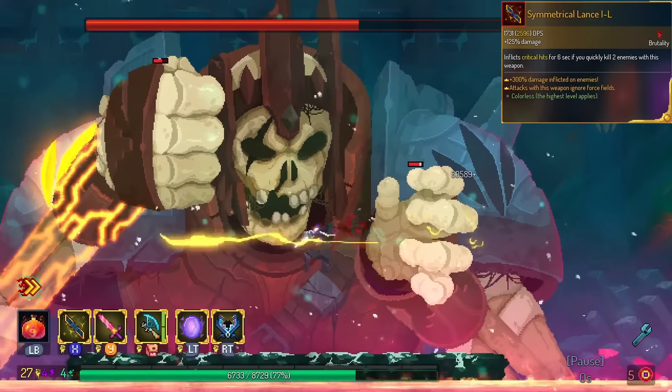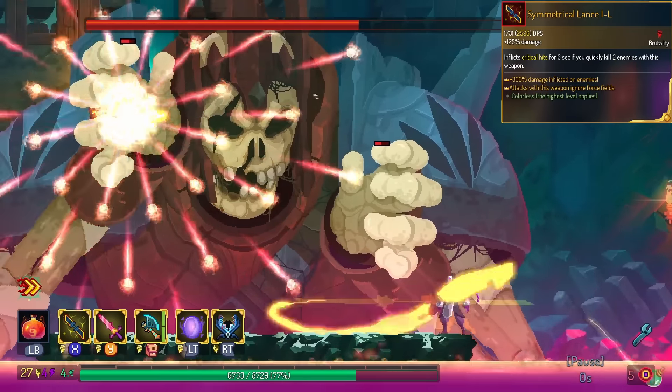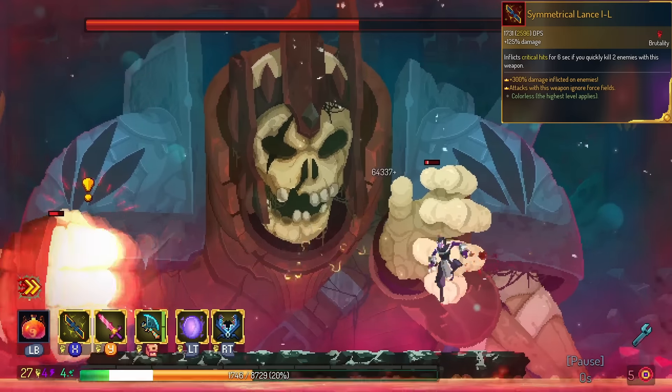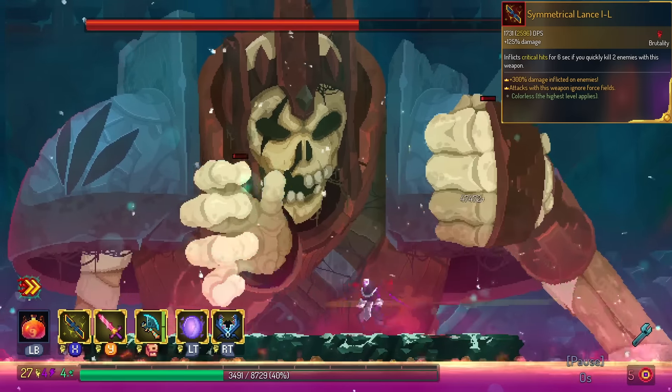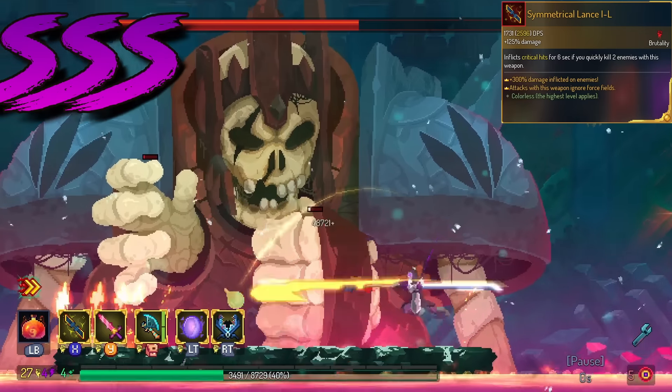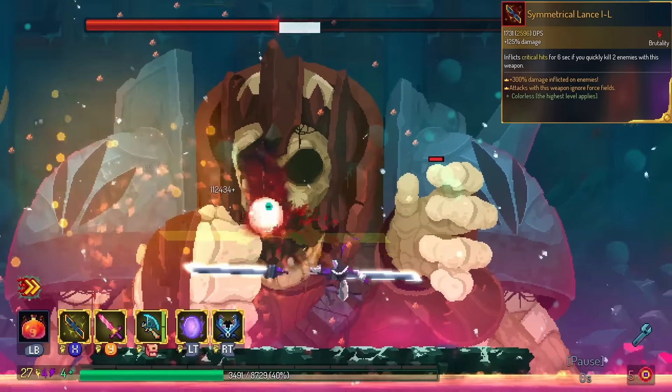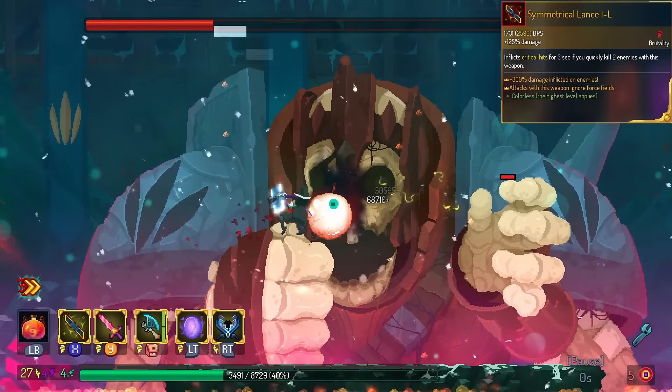Symmetrical Lance is the actual version that comes from your first Hand of the King fight. Quadruple damage for free, no drawbacks — gotta be in the triple S. It has a bonus effect of ignoring shields, but don't even worry about that. The most important part is you're doing a crap ton of damage for absolutely free.